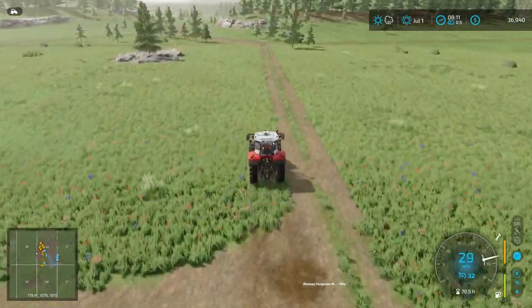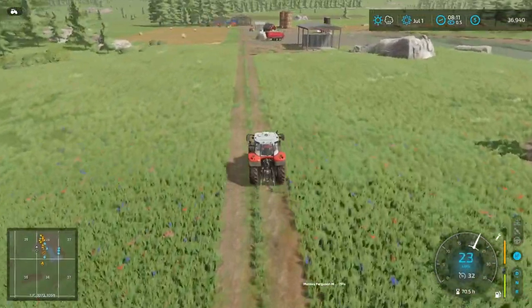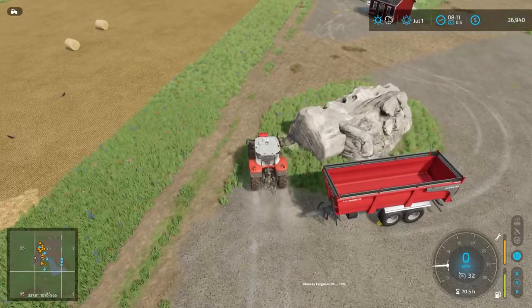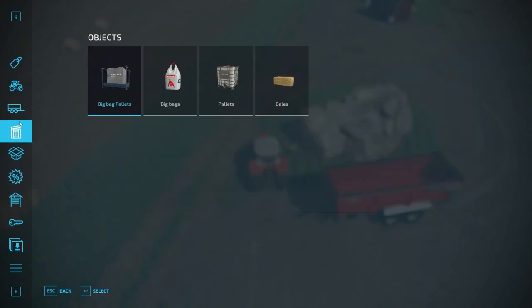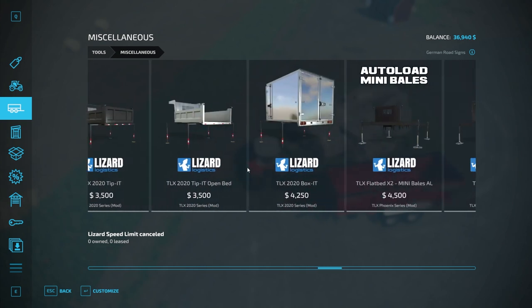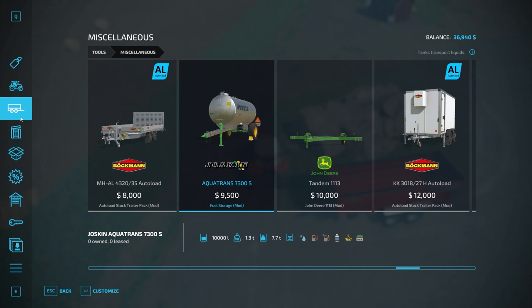We're parking the harvester and driving the truck down to the store to buy a water trailer. I want just a small one — we don't need anything crazy, just the little aqua trans or something similar. Shopping in miscellaneous for water tankers — there's the Aqua Trans at $9,500, that's not the one I'm thinking of. There's a small one for animals — 1,000 liters for $3,000, that does it.